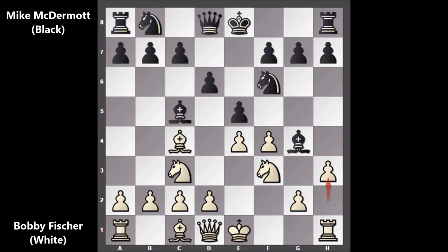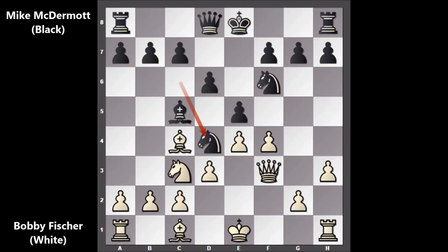Knight to f3, bishop to g4, h3 capturing back. Then knight to c6 by black, d3 by Fischer, and then black played knight to d4, attacking the queen. At the same time, black is also attacking on c2.